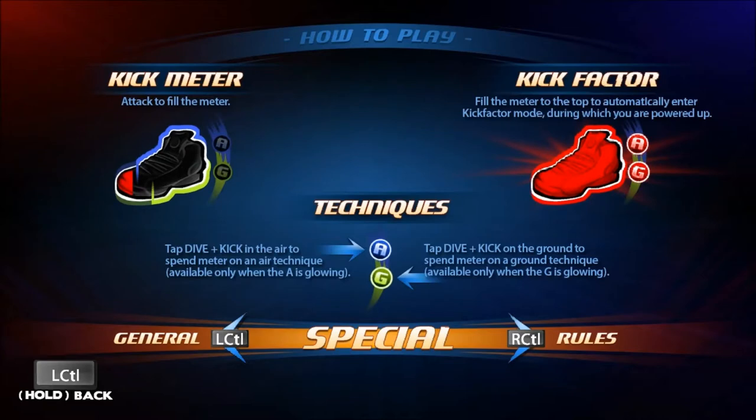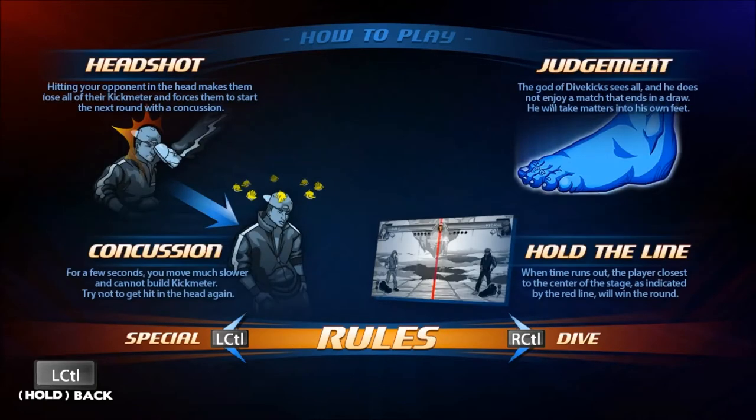Special techniques: I have a little shoe meter at the bottom, and every time I do a kick it fills up the shoe meter. If I hit both my Dive and Kick buttons while on the ground or in the air, it uses the special ability. The special ability changes depending on which character you are. If I fill it up, I automatically enter Kick Factor, which lets me move faster. Headshots — if I kick them in the head, it'll give my opponent a concussion next round, which makes it so they can't move as fast and they lose all their Kick Factor meter.